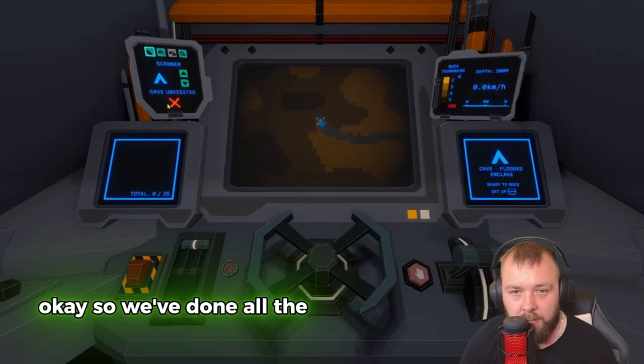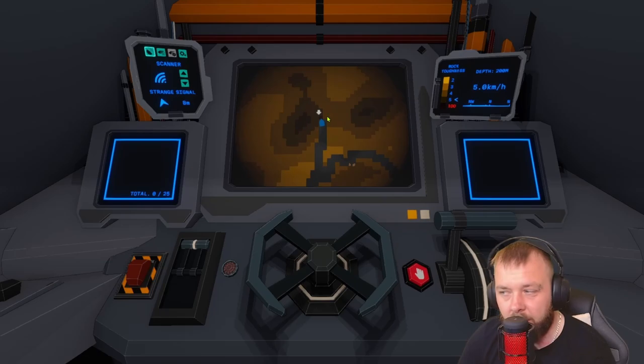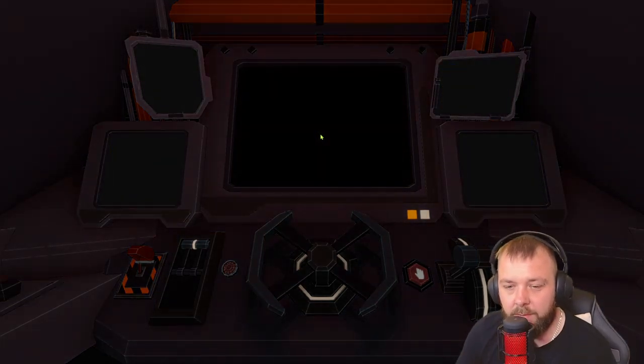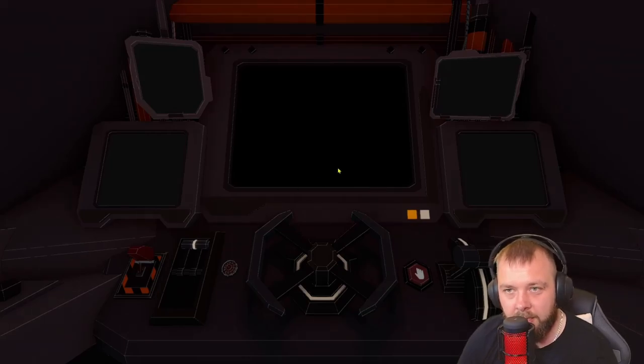All caves on this level are now visited. Let's head to where the strange signal is — I think that'll be our best next option. We've made it to the strange signal. Down to 400 meters — ready to traverse the passage. Let's go ahead and traverse down. Rock toughness increases here: levels six and seven. This passage will take us back to base. Wait — we've got autopilot home on the drill! Let's try it. It works! That's pretty cool. Now let's go back to 400 meters and properly explore this new depth.